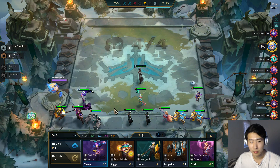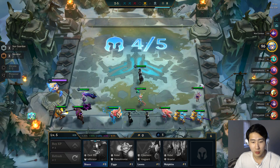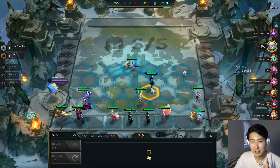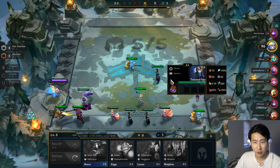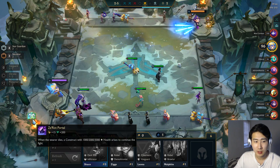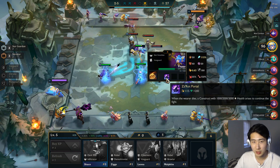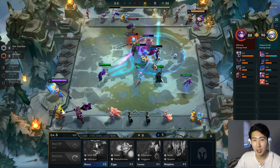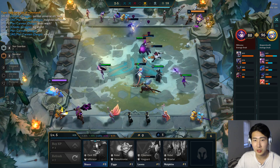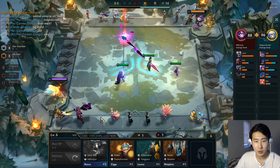I think I'll level up now and buy another Ahri. I should have kept Blitzcrank for the Chrono bonus — that was a mistake, but it's fine. Twist of Fate is a Chrono, and Chronos gain 10 attack speed every four seconds, which is pretty cool. I'll give the ZZ Rot Portal to Poppy since she's the tank and will die first — when she dies the voidling comes out and fights a little bit longer.